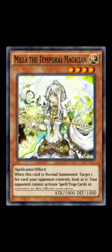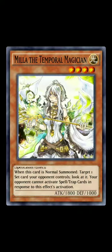You also have Mila — I think that's how you pronounce it — the Temporal Magician: a Light level 1, 1800 attack spellcaster. When this card is normal summoned, target one card your opponent controls and look at it; your opponent cannot activate spells and traps in response to this effect. What's really good is that it can stop you from maybe going into a Enantimorph Bug, which is a new card coming in the new mini box set — or bait out a Mirror Wall or Enemy Controller before really going in. It's a Light spellcaster at 1800, so I will be trying to use this in my spellcaster deck.